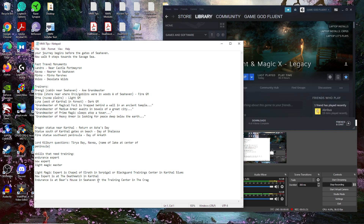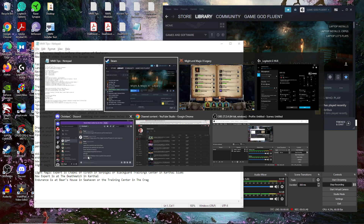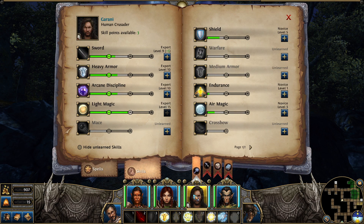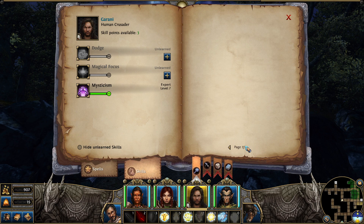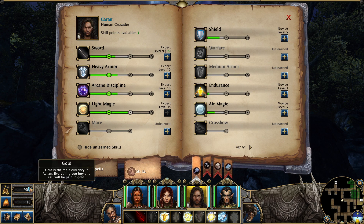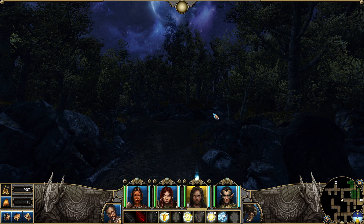Endurance is at Bear's House in Seahaven or the Training Center in the Crag. We need Endurance Expert, might need Bow Expert, and we need Light Magic Master. So I had Christian look them up for me. And I think this is Light Magic Master for Garani. Once we get some money going here, we can go ahead and do that. So I'm going to wait until we do that to level up.